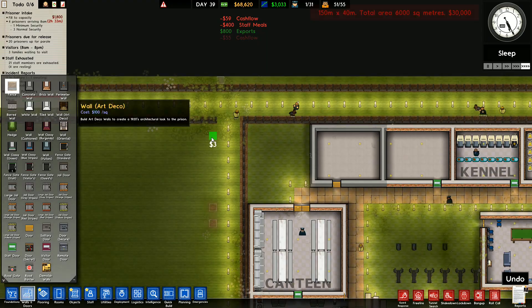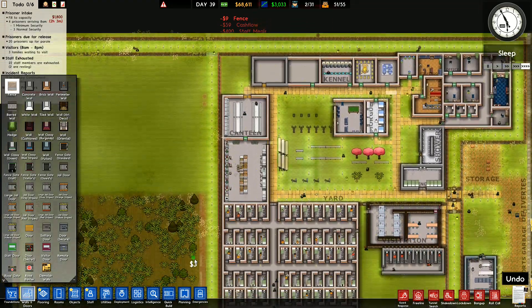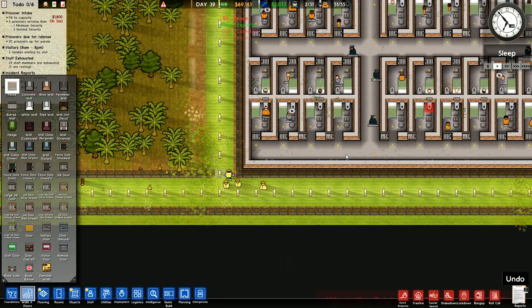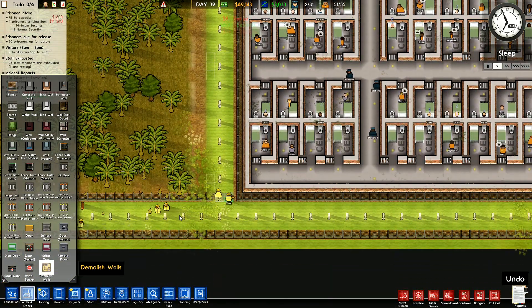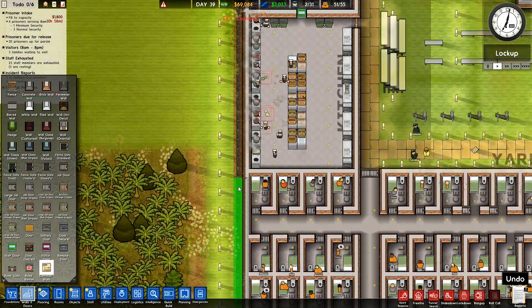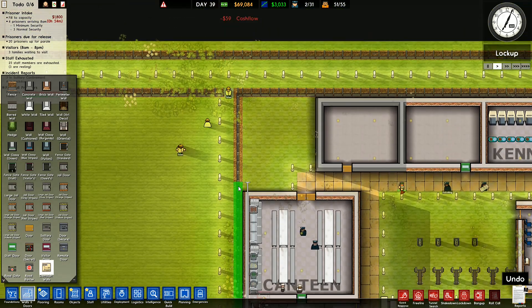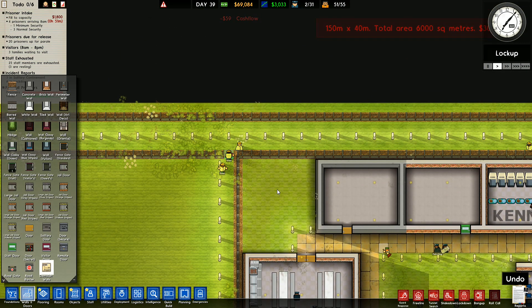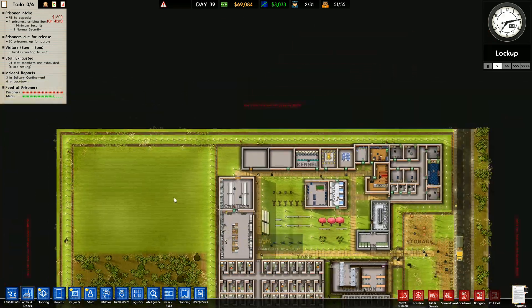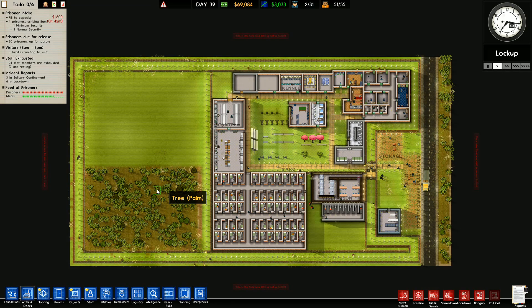Walls and doors again. Go to fence — I can finally fill in the last bits of these fences, and that one in there. Fill the capacity; I've got four new prisoners arriving soon. Let that remove them, then they'll be able to get out. I've now got that bit open. I'm going to ignore the lights for a minute.